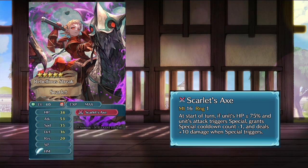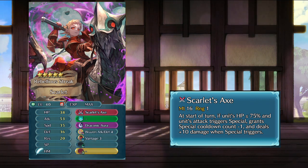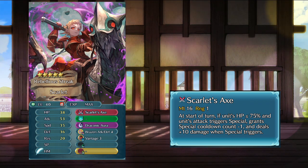For the rest of her kit, first she needs a special. For this I'd give her Dragon Fang or Draconic Aura, as Heroes likes to do with Wyvern Riders. I'd also give her Fierce Attack Defense for her A slot, and Vantage for the B slot, to keep the theme of getting stronger when on low health. I think this combination of skills could make a pretty tanky Scarlet that deals a lot of damage with special triggers.